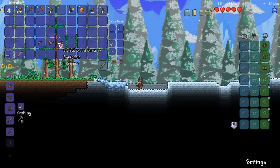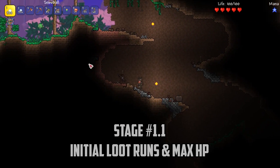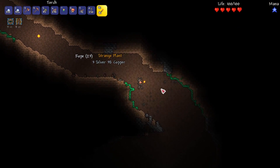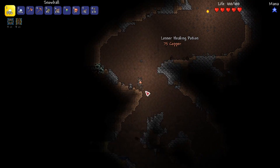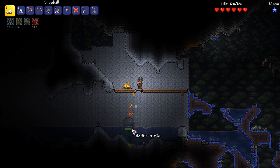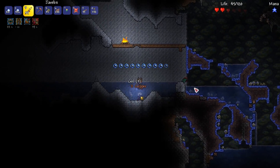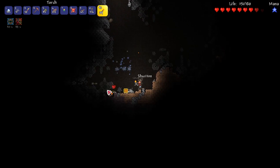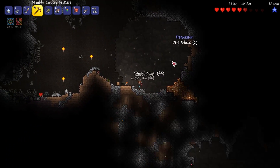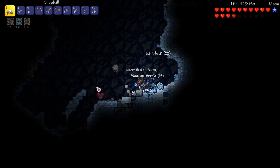I upgrade to Boreal Wood Armour and head underground with a few immediate goals: life crystals to max health, accessories for reforging, and materials for a grappling hook. I smash lots of pots as they have a chance to drop shuriken. I discover a marble biome — a great area to farm hoplites, who have a 50% chance to drop javelins: a powerful throwing weapon with piercing ability and long range. These will be great until I can craft bone javelins. I'm playing on a medium world in normal mode, choosing a slightly bigger world size as I'll need tons of a certain material soon.